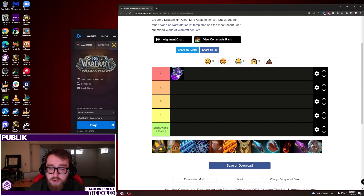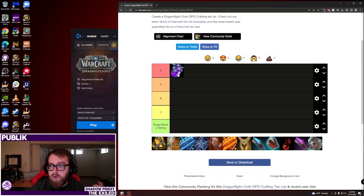Starting at S tier, I'm putting the Elemental Lariat jewel crafting neck. As an embellished neck, it has a proc that's performing really well, and you can add up to three sockets on it — it comes with one by default, and there's a jewel crafting item that adds two extra sockets. You don't need to be a jewel crafter to use it, and it's performing really well, making it what I'd aim to craft first.